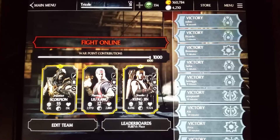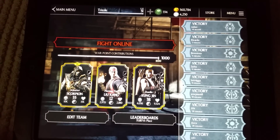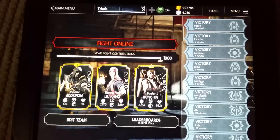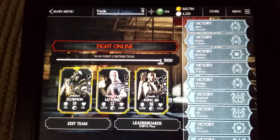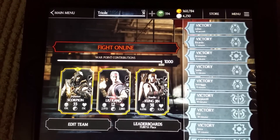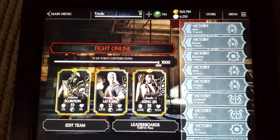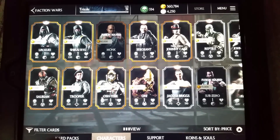Good morning, good afternoon, good evening guys. So it's come to that time when I need to do some pack openings. I'm just ranking up my Flaming Fist Liu Kang — as you can see, he's getting there. Working together with my martial arts team. I've got my Scorpion, Injustice Scorpion, and my Shaolin Kung Jin. So without further ado, let's head over to the store as we normally do and let's do these pack openings.